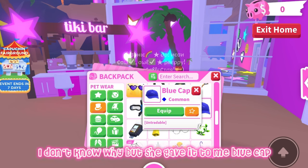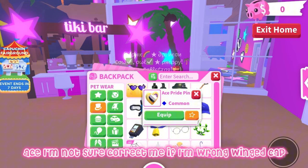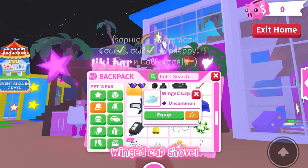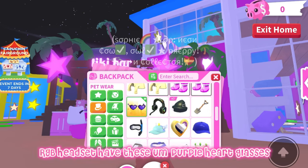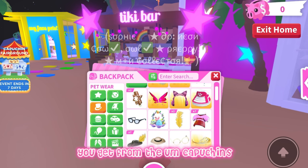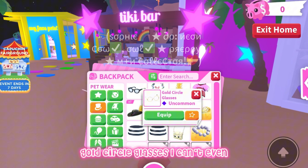I have this cowbell — I'm pretty sure you get it when you join the game for free. I have this card reader that one of my friends gave me. Blue cap — you get that when you join the game. Ace pride pin — correct me if I'm wrong on the pronunciation. Winged cap, snorkel set — I actually use this a lot in the summer, it's actually cute. Winged cap, shovel, safety pin beanie, RGB headset, purple heart glasses — I want to find a pink version, so let me know if you have it.